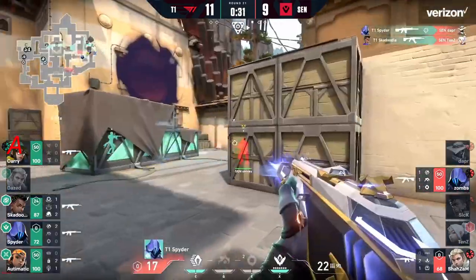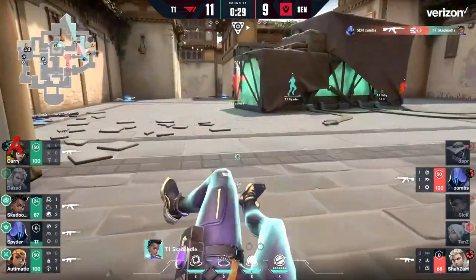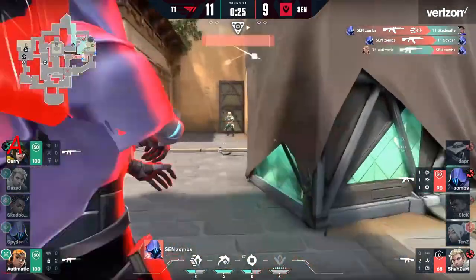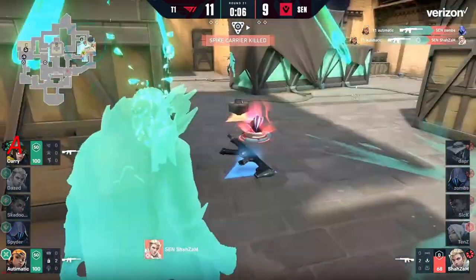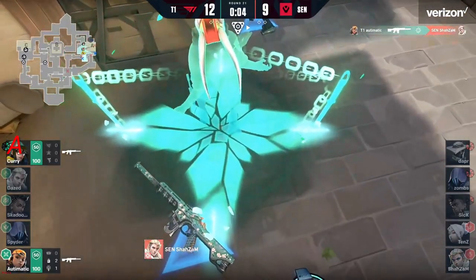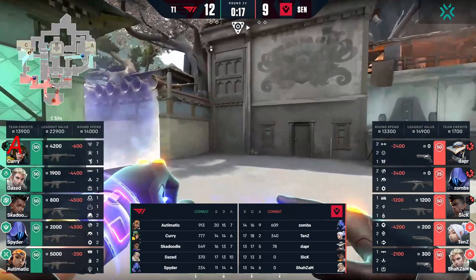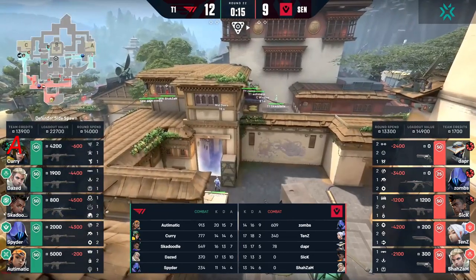Paranoia will allow skadoodle to play a little further forward with spider, but as one falls the other will quickly follow. Next on is automatic — he actually takes down the spike, and that's going to be valuable information. In both the initial skirmish on A long and A short, automatic shows up and the rest of T1 can actually respond. It was skadoodle for the first rotation and T1's A hold is very powerful.